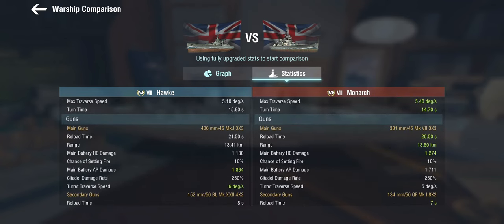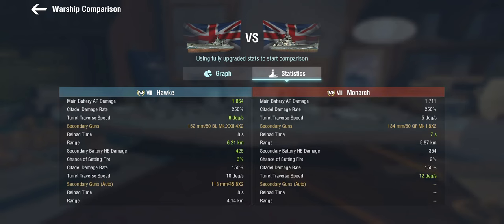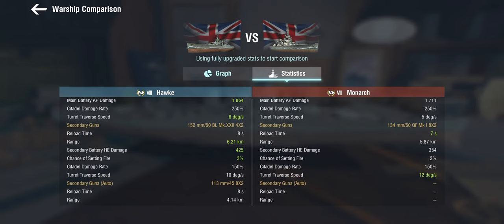The Hawk is reasonably quick — a bit faster than the Monarch — and pretty good on the engines, but not the most manoeuvrable. The guns are where it gets interesting: these are 406mm guns versus the Monarch's 15-inch 381mm guns. The battlecruiser line is more of an AP line than HE — the AP is what really shines, so we have lower HE damage but more alpha on the AP, plus a relatively good turret traverse. She also gets larger secondaries with somewhat better range, but this is no German battleship.